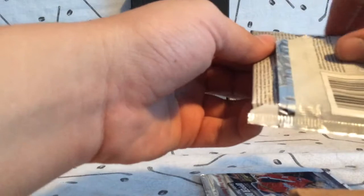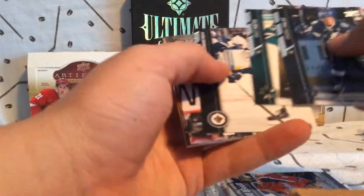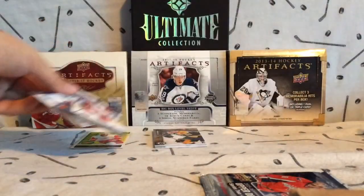Second pack — these ones shred quite easily, unfortunately. And we have a Young Gun of none other than Noah Hannan, so decent card there, we got a nice Young Gun.